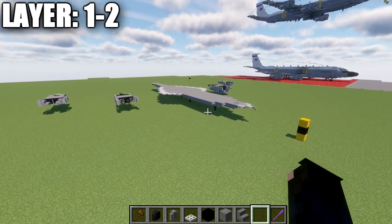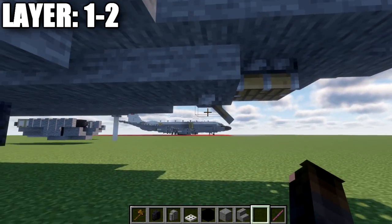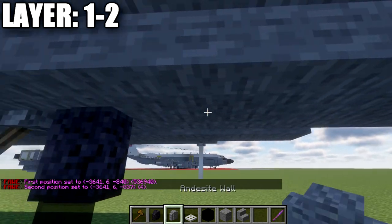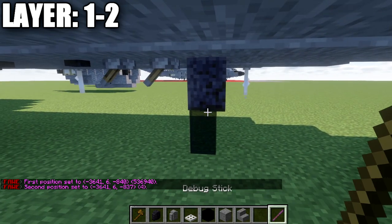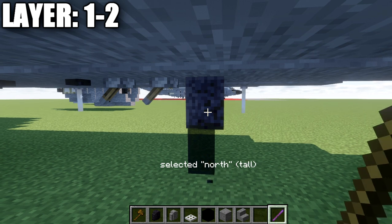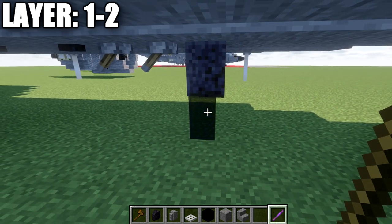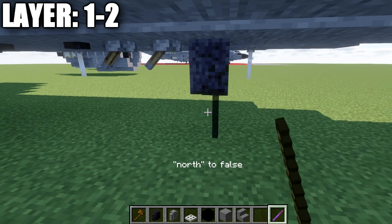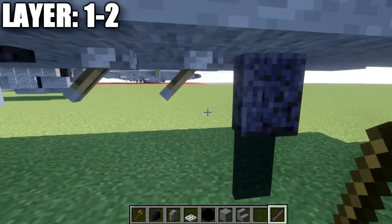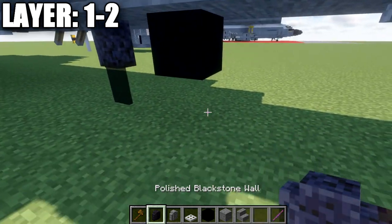Moving into layers one and two, the bottom layers. Starting from the first stone block at the front, place a lever facing forward. Count back 4 blocks, then on the fifth block place a polished blackstone wall and a glass pane. For Java players using the debug stick, select the side facing toward the back - right-click the wall until it reads 'north: tall' so it fills in completely. Do the same for the glass pane, extending it in that direction. An alternative without the debug stick is a black concrete block with a polished blackstone wall or a polished blackstone stair on the bottom.